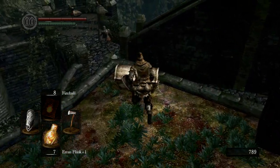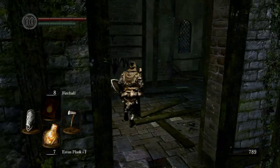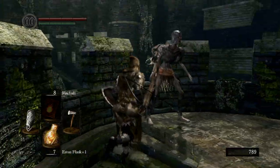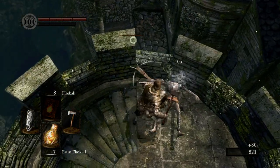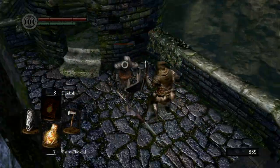We're going to open this chest right here to get our Gold Pine Resin. You can only get this at this point in the game if you have the Master Key. We're going to come out here and go up this tower right now because there is a guy right here who will just shoot arrows at you as you try to kill everybody else. You definitely want to kill him, and now we have these guys to deal with.